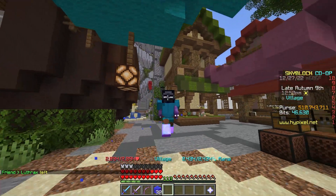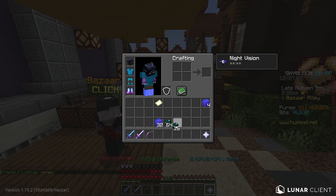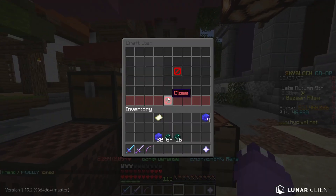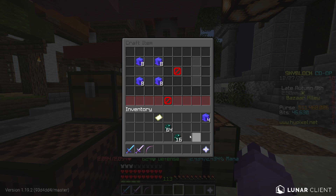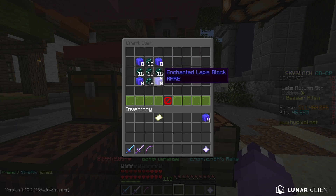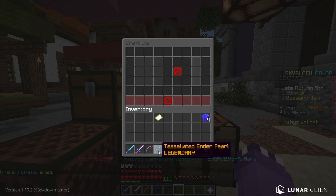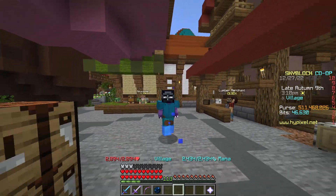Once you have your 32 Enchanted Lapis Blocks and 80 Absolute Enderpearls, head to a crafting table. Split the Enchanted Lapis Blocks in the corners - 8 in each corner - then put Absolute Enderpearls in the center and split them evenly among the other four slots, so 16 Absolute Enderpearls in every slot. Four Enchanted Lapis Blocks in the corners. This will allow you to craft yourself a Tessellated Enderpearl, and we spent just under 2 million coins total.